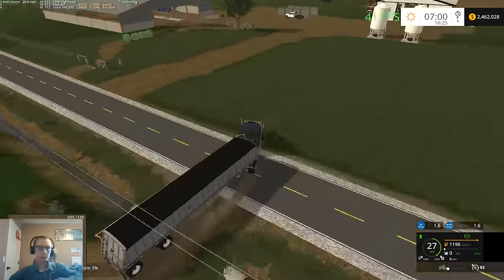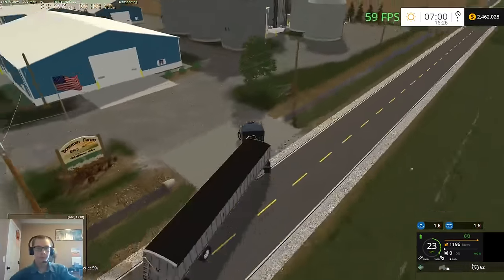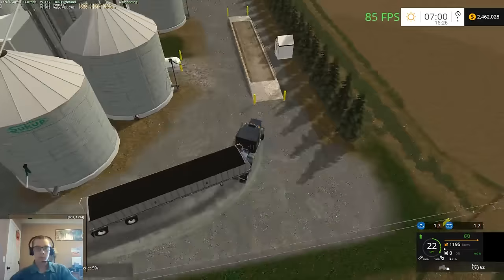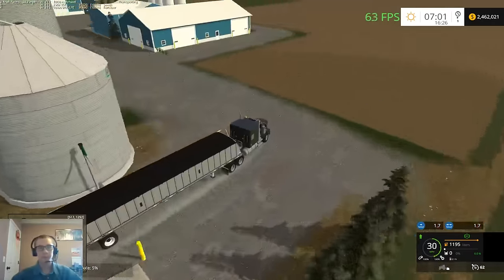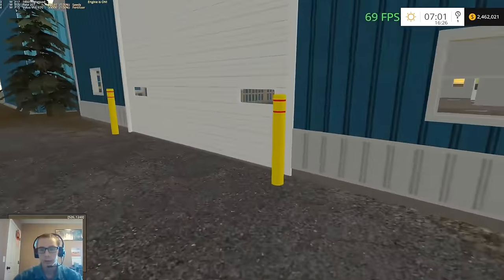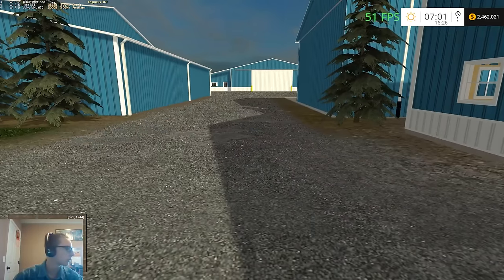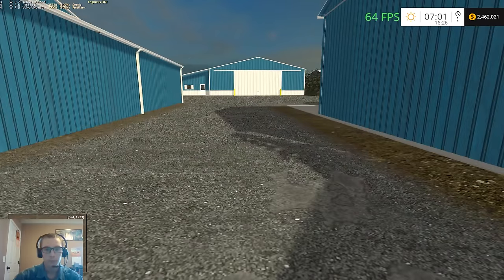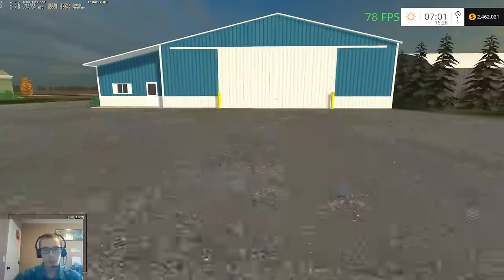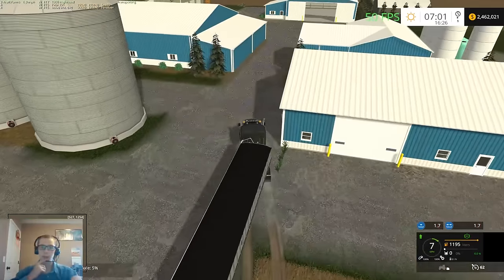We're going to park the hopper trailers in a different spot this time, someplace that's not quite as tight. Oh, don't want to hit the scale. I don't know why there's some random little bit of corn there. Is there enough room to park? No, there's not enough room to park a semi in there. There should be room in this shed here though — let's go ahead and park in there instead.